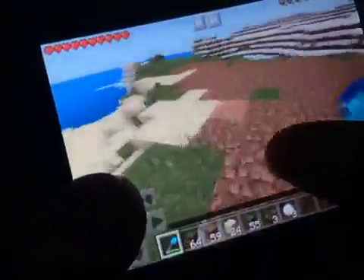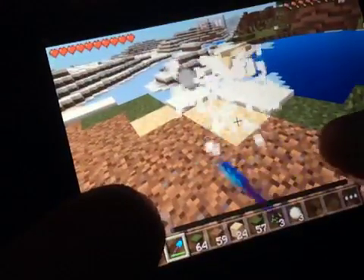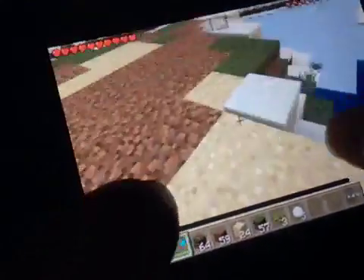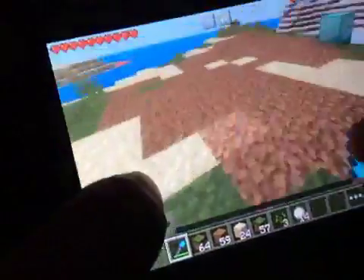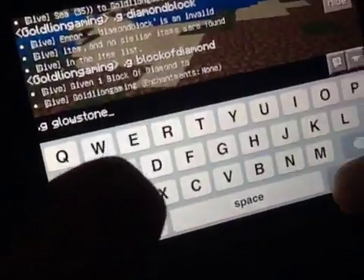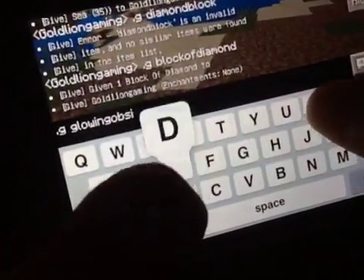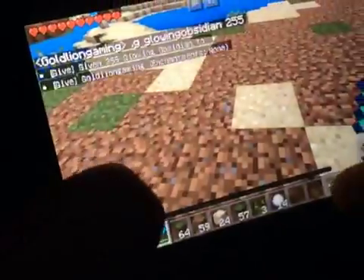Okay guys, we have cleared out the whole area. By the way, the quickest way to collect up snow on Pocket Edition is to tap it, and the only way to do that is by having dirt. Let's go for the glowing obsidian which looks pretty sick — let's get 255 glowing obsidian.